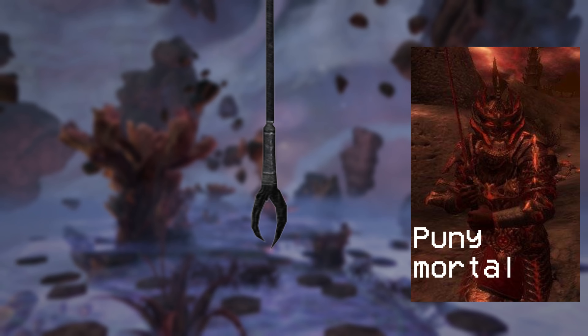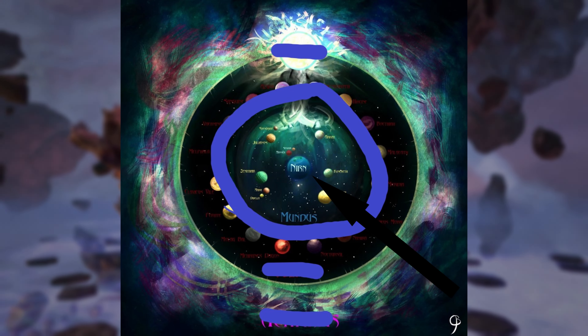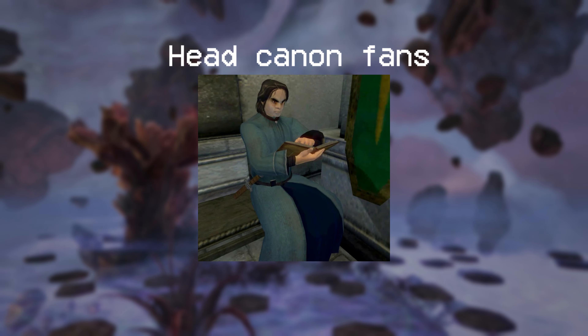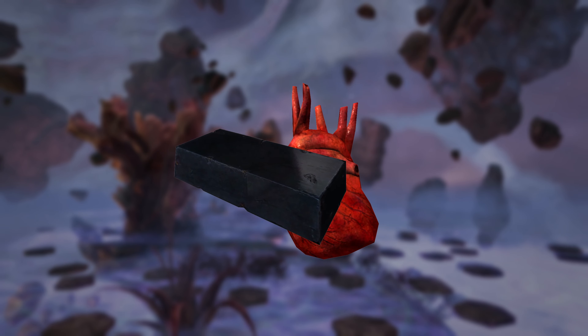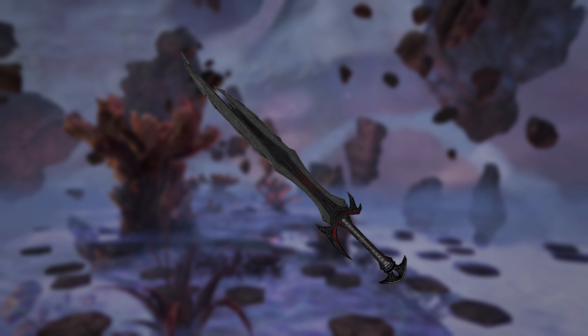I'd theorize that the reason the Daedric arrow has this shape has to do with the Daedra philosophy. The Daedra think of mortals as lesser creatures, much like how we feel about small game. The reason why it's shaped like this could be an insult to the mortal races. There might be different types of Daedric arrows in their respective realms, but since these arrows are found on Nirn, it's safe to assume that these are made to kill anything outside of those realms. I might be completely overthinking this, but I think this is an example of the level of detail and worldbuilding that makes the Elder Scrolls so good.